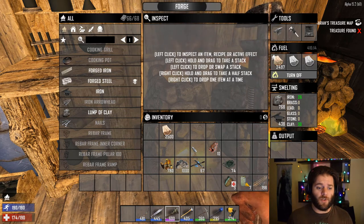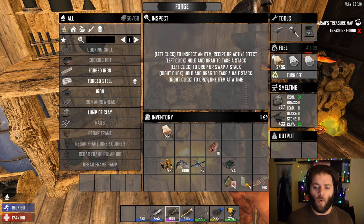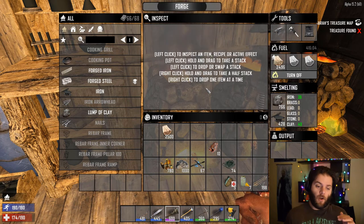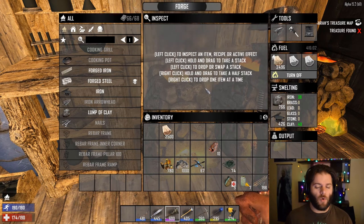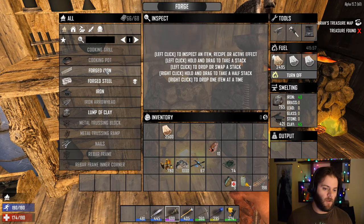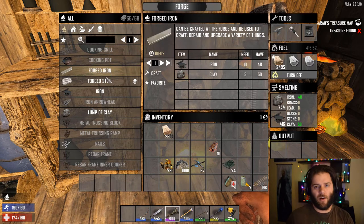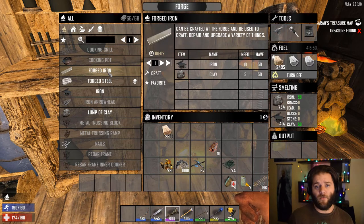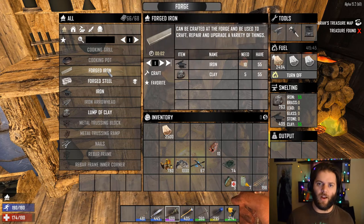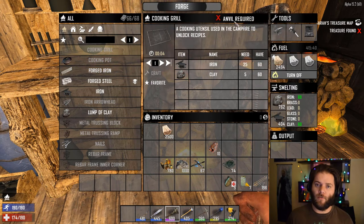Once you've started collecting enough resources, on the left here you'll see that each one of these greyed-out items starts to light up white. That indicates we've now got enough resources to build that item. With the materials I've got in my forge right now, I can pump out some forged iron, no problems. I could then use enough forged iron to build a better weapon, a better axe, a better shovel — whatever it is I feel I need. The cooking pot or cooking grill, however, require an anvil.